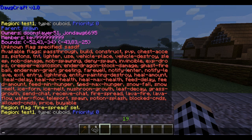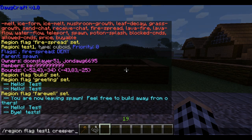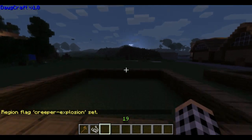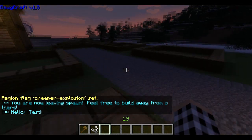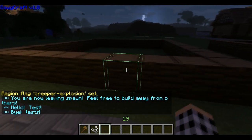You can go and look through the flags and decide which ones you want to add or deny. You can do cool things like region flag test1 creeper explosion deny, and now creepers won't explode there. That's also good for protecting areas with World Guard.